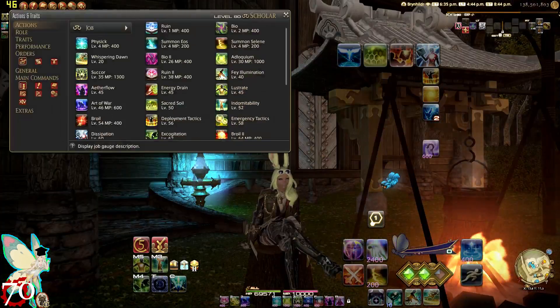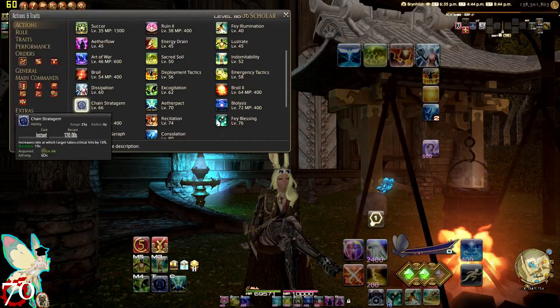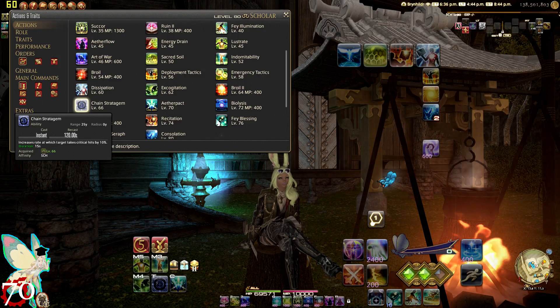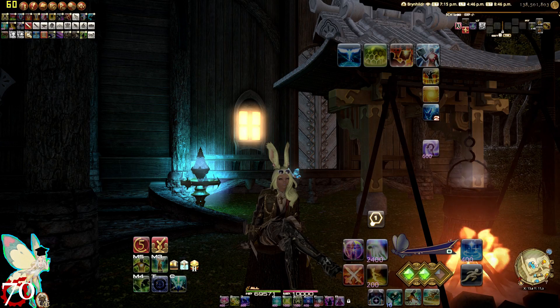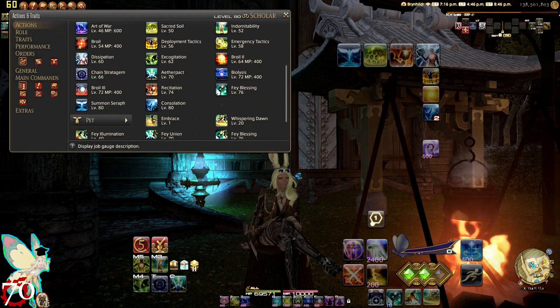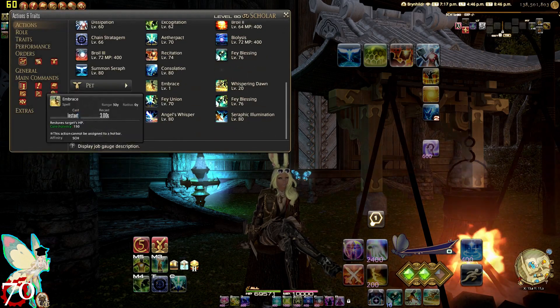Chain Stratagem is basically used any time your tank starts to pull. Typically after the tank pulls, they're going to have most of their abilities ready to go, and the rest of your party members will have quite a bit of their DPS rotations ready as well. So the sooner you get Chain Stratagem out, the better.